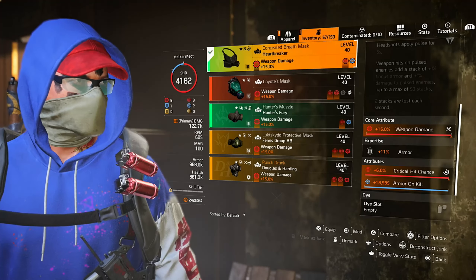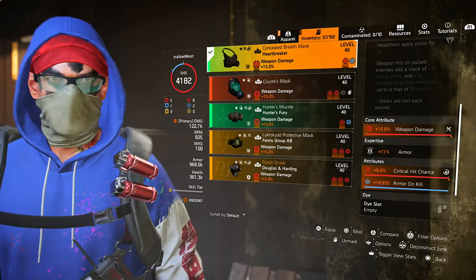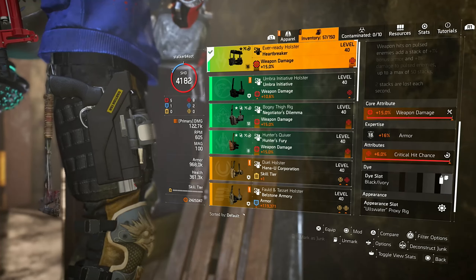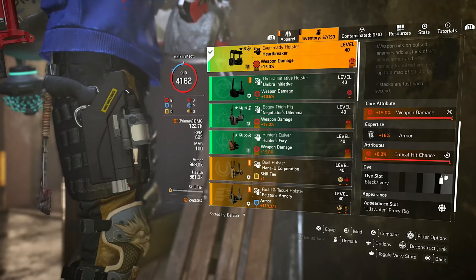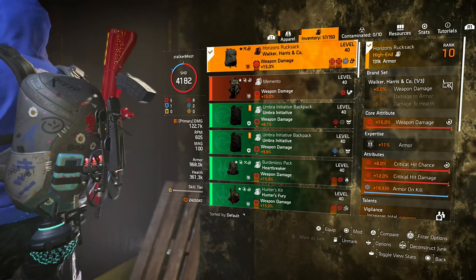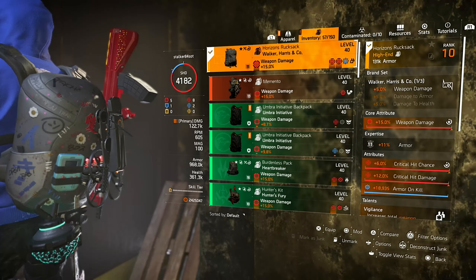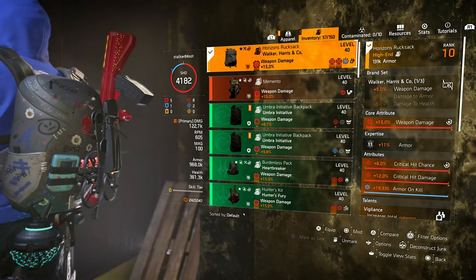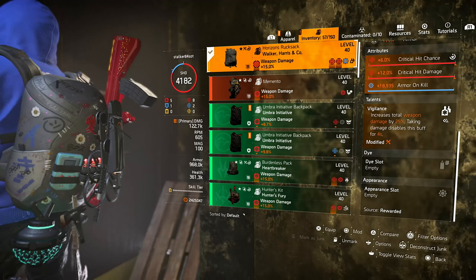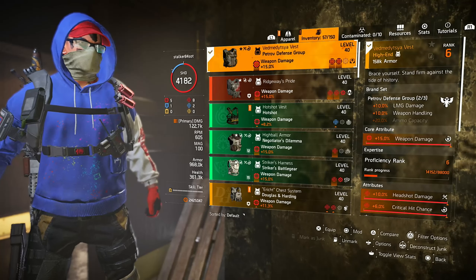On the mask I have 15% weapon damage rolled, as well as 6% critical hit chance. The mod is currently an armor-on-kill mod as I don't have anything better. On the holster we also rolled 15% weapon damage and 6% critical hit chance. The backpack is a Walker and Harris piece that gives us 5% weapon damage, and we rolled 15% weapon damage, 6% critical hit chance, and 12% critical hit damage. The mod on the backpack is also an armor-on-kill one. The talent on the backpack is Vigilance, which gives us an additional 25% weapon damage as long as we're not taking damage.